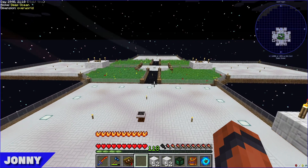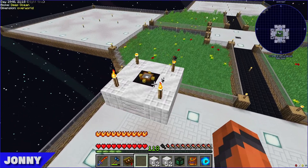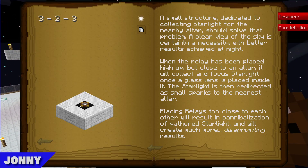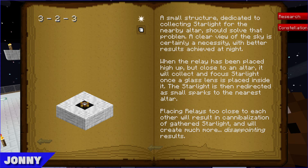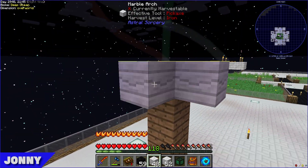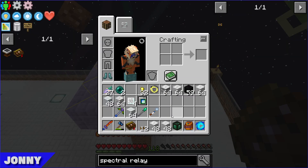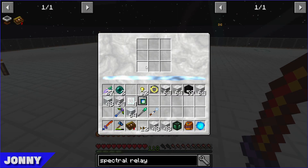Johnny has progressed further on Astral Sorcery. He shows the spectral relay structures being built: place sooty marble down, then marble arch on the cardinal directions, fill in the corners with chiseled marble, and pop the spectral relay in the middle. He lights up the spawnable space underneath.